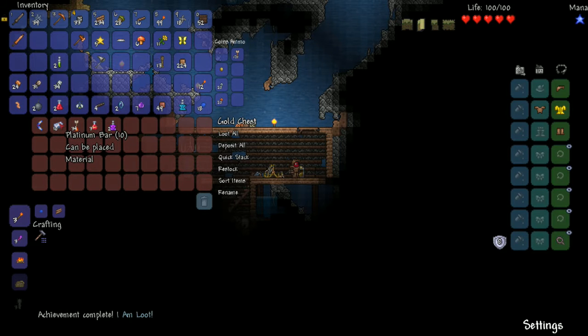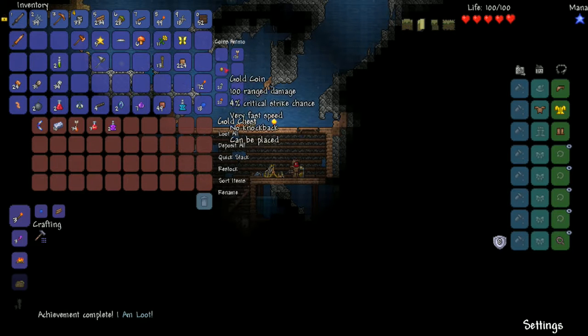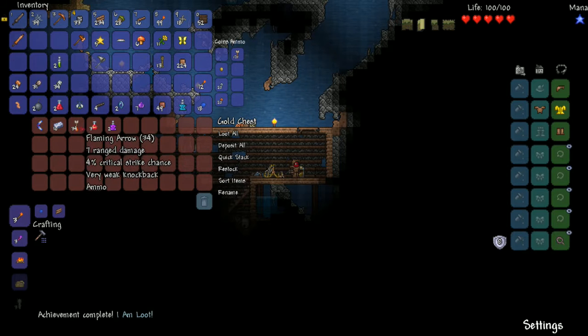We have 10 platinum bars. Platinum is the highest grade ore - higher than silver, it's the fourth grade. So in this world we're either going to find platinum or gold, and I'm guessing it'll be platinum. These are flaming arrows - they give 7 ranged damage versus the 5 from wooden arrows, and they can be crafted with torches and wooden arrows. We also got healing potions - they restore 100 life compared to the lesser healing potion's 50. And this is the teleportation potion - we have two of those. It teleports you to a random location, and I think we'll use one today if we have time.